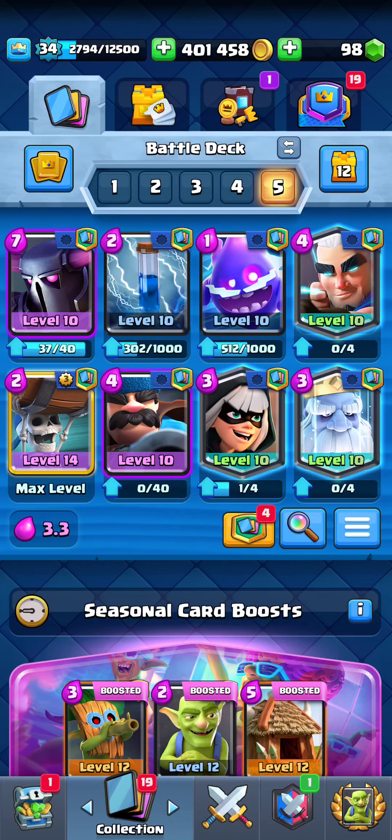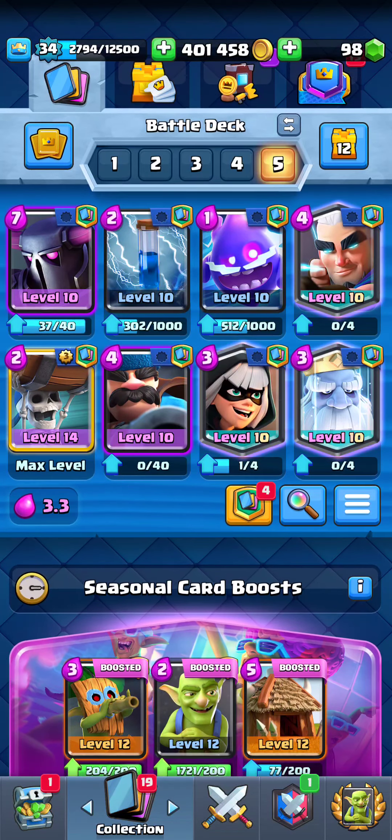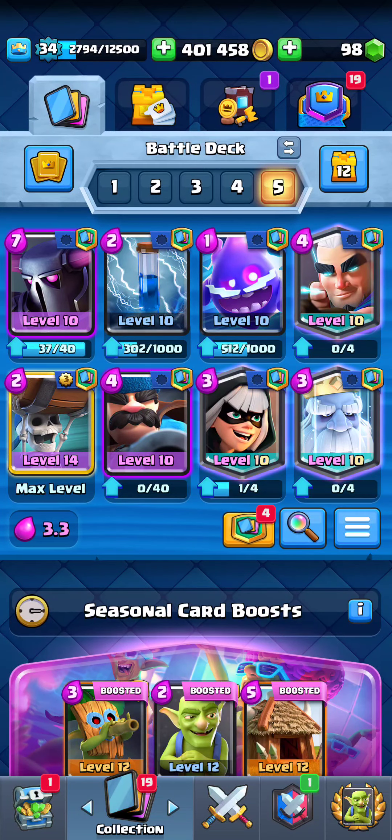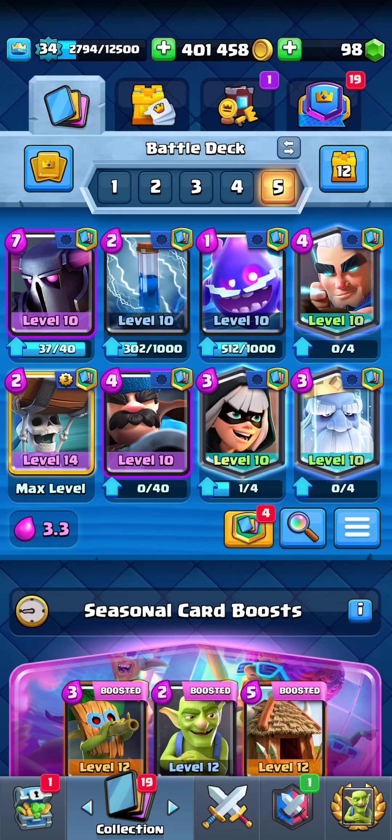Someone asked how this deck is pushing in Trophy Road. I'd recommend upgrading cards in this order: Wall Breakers, Zap, Pekka, and then Electro Spirit. Those are the most important cards in the deck. You want to upgrade Bandit last, because Golden Knight is just way better and you want to replace Bandit.